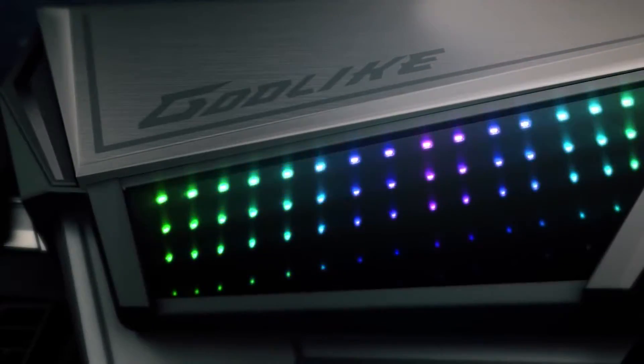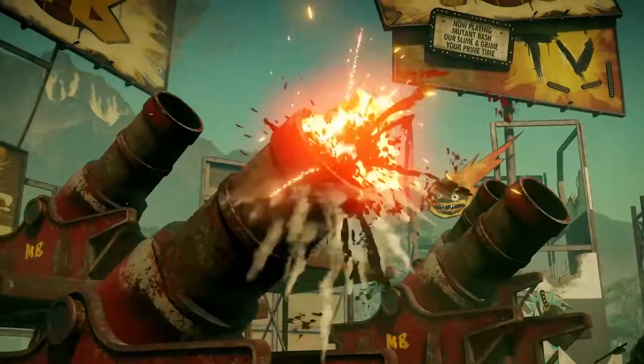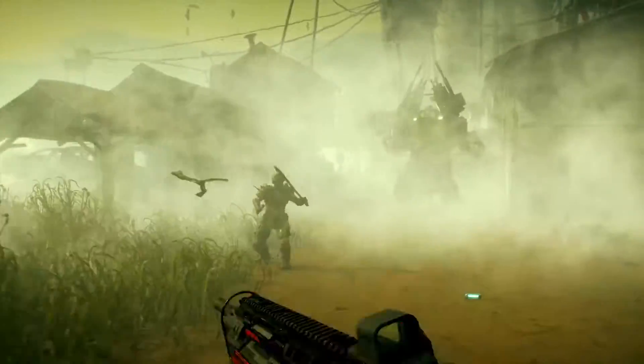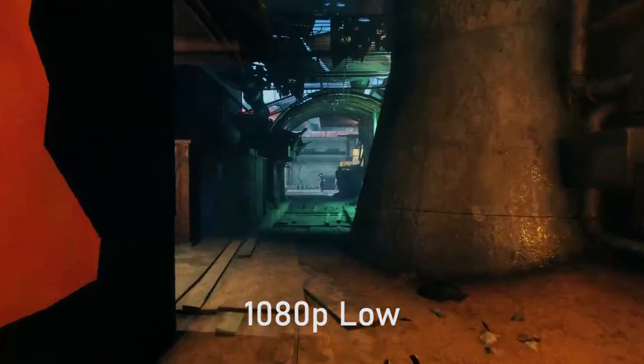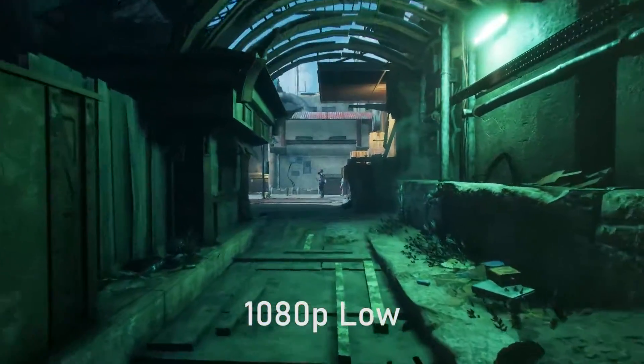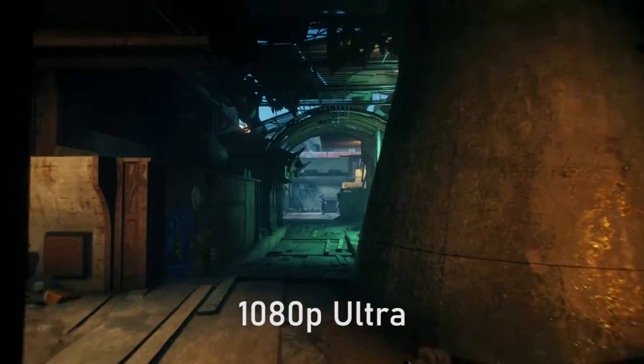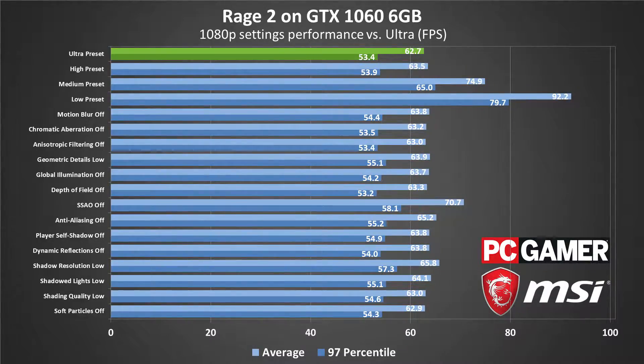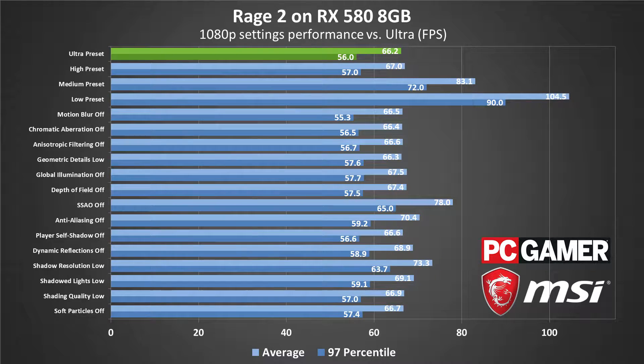The good news is that Rage 2 runs fine on mid-range hardware, but if you're gunning for 60 FPS, budget cards and older GPUs are going to struggle. That's partly because the game still looks good even at minimum quality, but you won't see a massive improvement in frame rates by dropping the settings. Bottom line, you'll need at least a GTX 1060 or similar performance card to get 60 FPS. A previous generation GTX 970 will also suffice, along with AMD's RX 570 or the new GTX 1650.